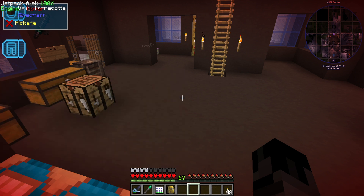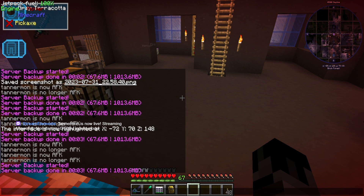Hello and welcome back to another episode of NumaFactory GTCEU Expert Mode. Last time we sent off the Tier 2 MicroMiner, tackled the wireless terminal, and got ourselves some tungsten steel.